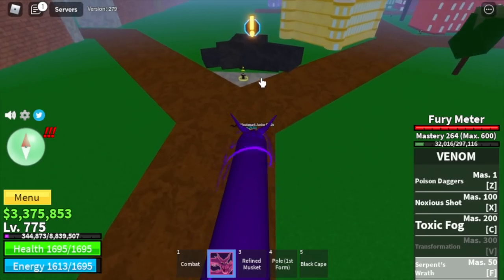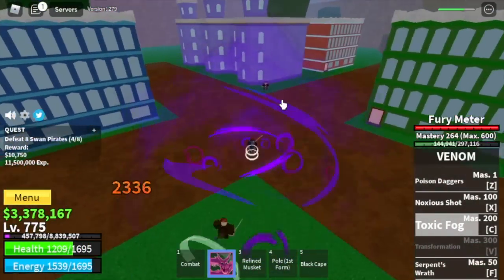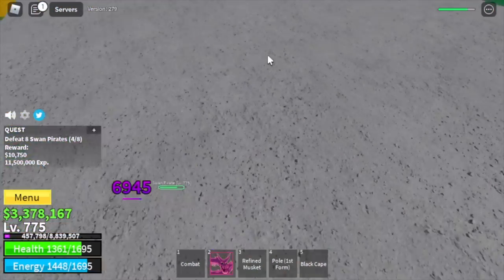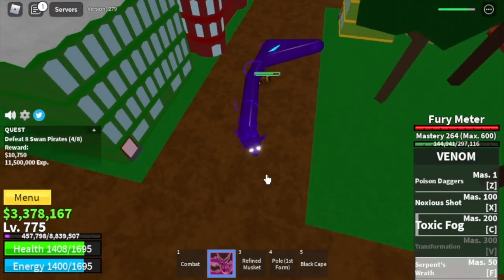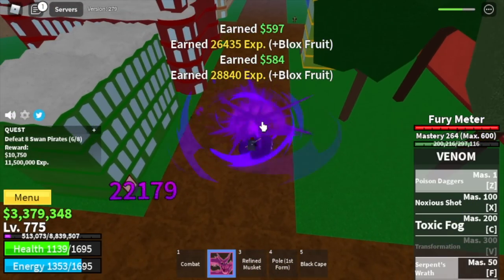Next area is the second quest giver. We're going to start defeating the Swan Pirates. You can lure them by using your C skill. After luring 4 of them, use your F skill to damage them first, then finish them using your Z and X skill. We're going to grind here until you reach level 900.